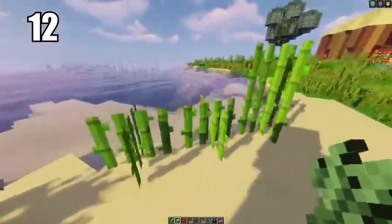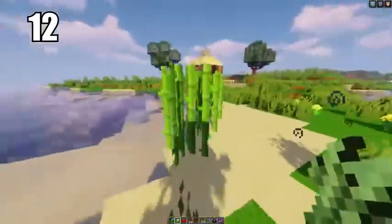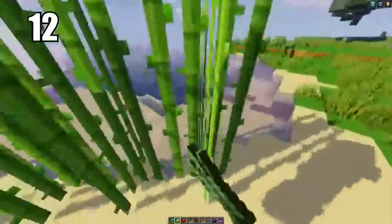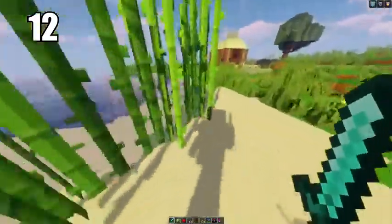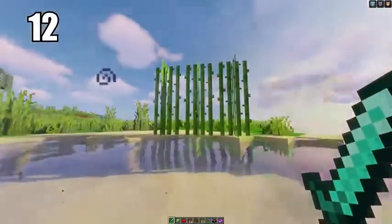Tip number 12: if you're going to be growing sugar cane — which I recommend since it's a great resource — grow it on sand. People claim this is the best and fastest way to grow sugar cane. You want the resource because sugar is not only an important ingredient in making cakes, but it's also really good for trading with villagers. Having a block of sand in contact with water near your house or farms is probably the easiest way to go about it.